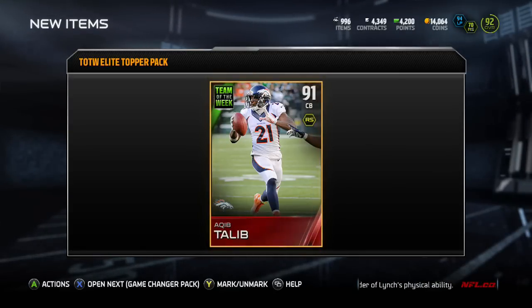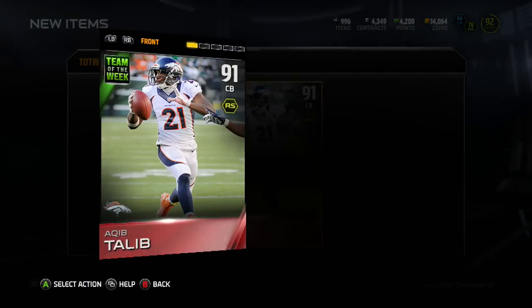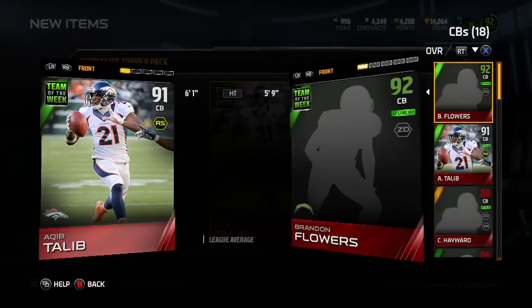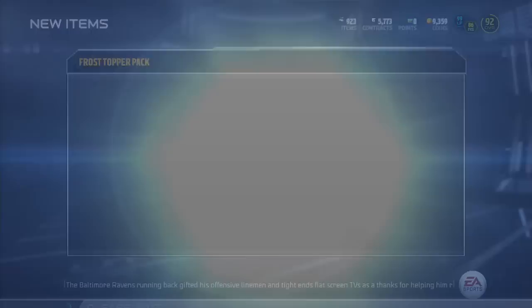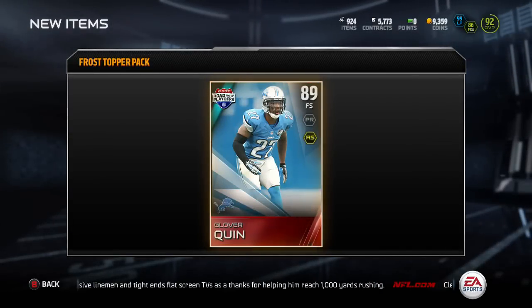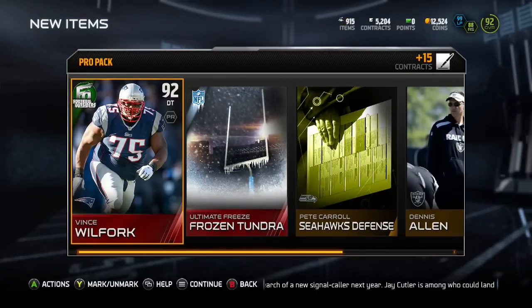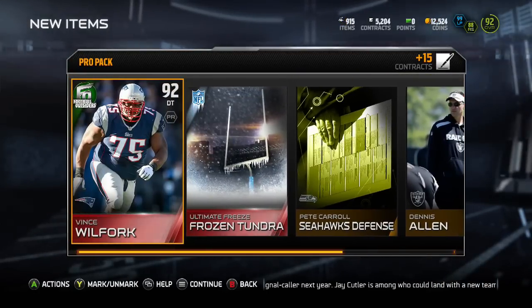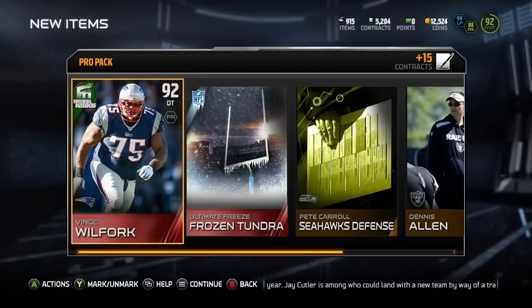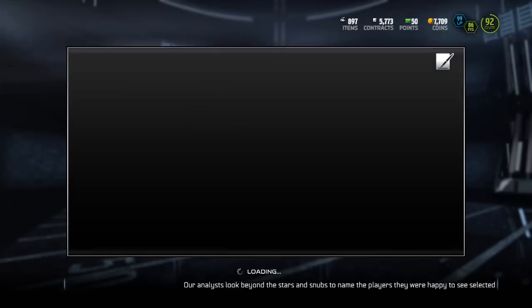From our Team of the Week elite topper, we got Akeem Toilee. I thought it was just an elite from that week so I was like 'this isn't that great.' But then I saw someone — I think it was GS — get an elite from like Team of the Week Four that was worth like 10k, something ridiculous. So I was pretty lucky to get Toilee, who is over 100k. I also got another good elite from a Frost Topper pack. Then we got Vince Wilfork — I wasn't recording at the time so I didn't get the actual pull on camera.